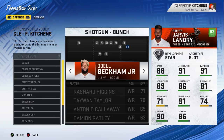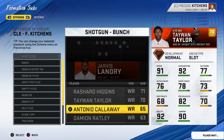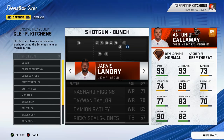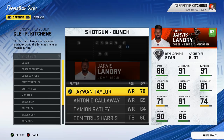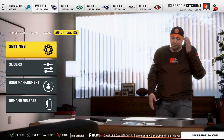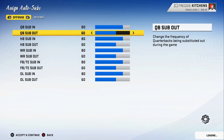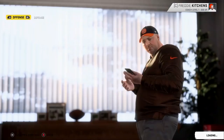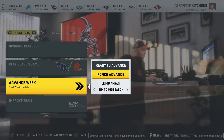For example, in a bunch formation where you like outside receivers dragging across, you might want a faster receiver than Jarvis Landry, so you put Antonio Callaway in there. There are some frustrating glitches — sometimes the player doesn't end up where you placed them, so you have to find where they went and try again. It's not perfect, but it usually works. For auto subs under formation subs, I've never gotten those to work reliably, so I've given up on those.